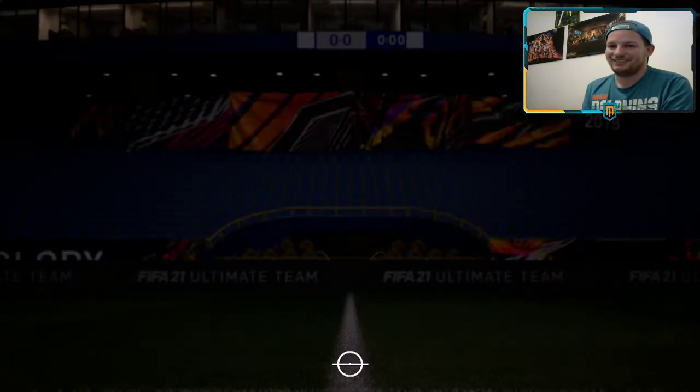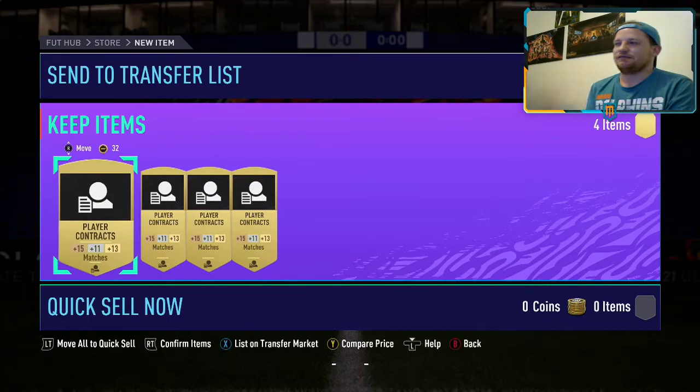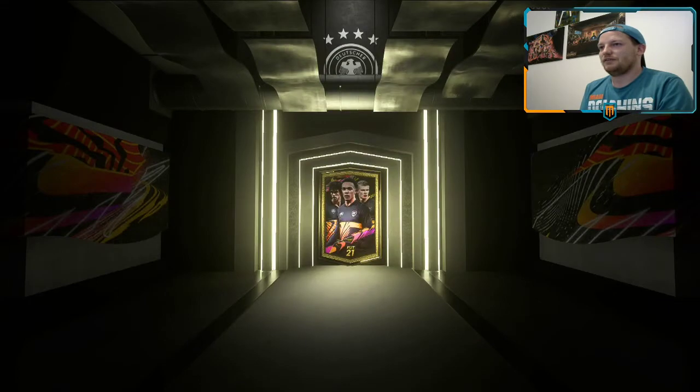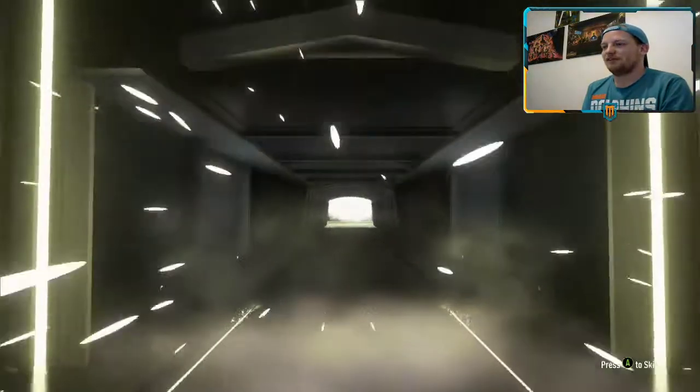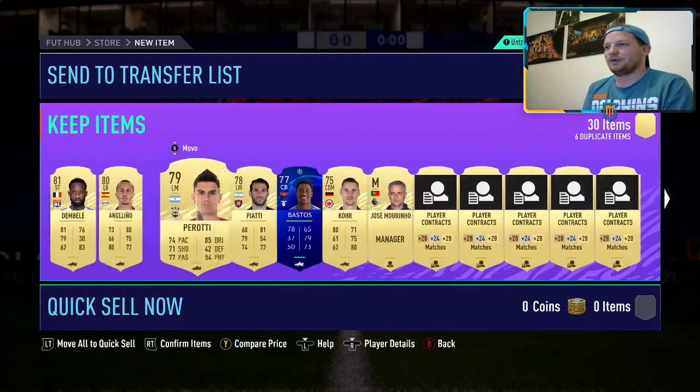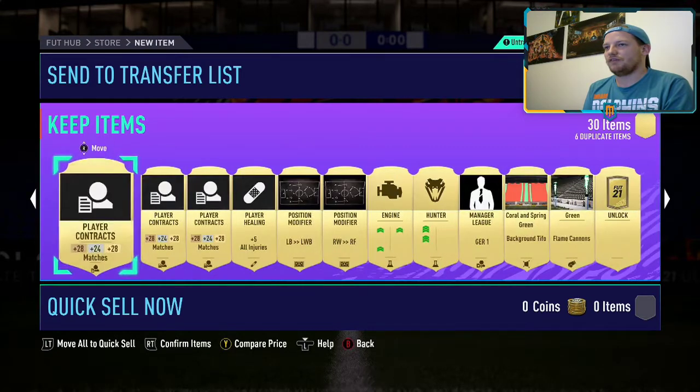Be big! Four gold contracts - every little helps. Two rare mega packs, then our base icon pack. We need something big from the base icon pack. We've got Ian Rush not being used, we've got David Beckham - Golden Balls - absolutely insane. And we have got ourselves another base icon pack.